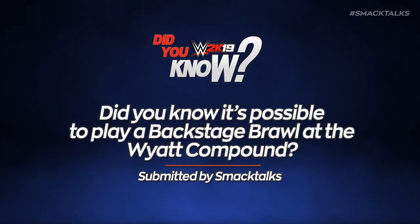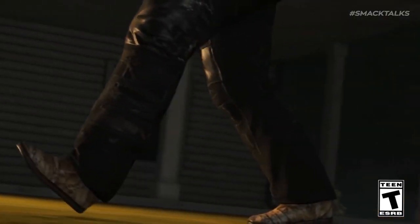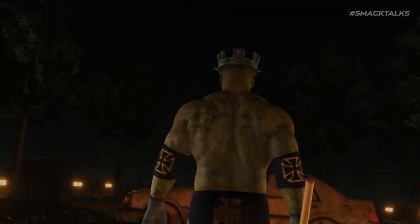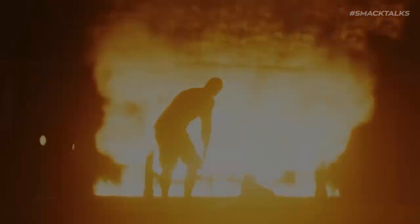Did you know it's possible to play a backstage brawl at the Wyatt compound? When the WWE 2K19 gameplay trailer was released, one of the main things that caught everybody's attention was the inclusion of the Wyatt family compound, complete with a circle of cars, a rocking chair, a tractor, and of course the house itself, as the compound is one of the big parts of this year's My Career mode when interacting with Bray Wyatt.